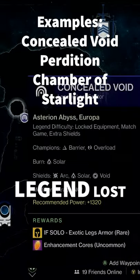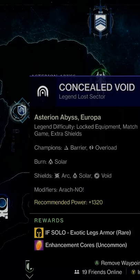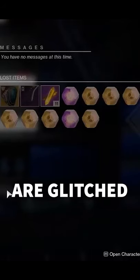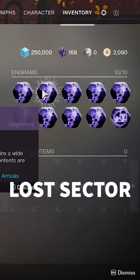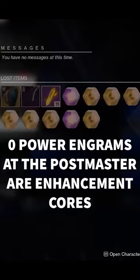Farm short Lost Sectors and make sure to get platinum rewards by defeating every champion that spawns. Lost Sector exotics that go to the Postmaster decrypt into whatever the Master Lost Sector is offering that day. So have a full engram inventory when farming — this sends any exotics you get to the Postmaster.